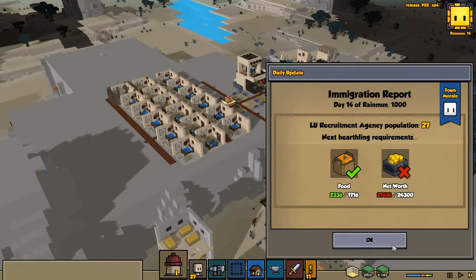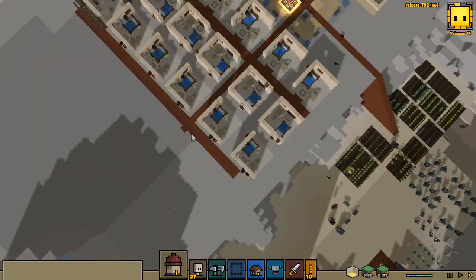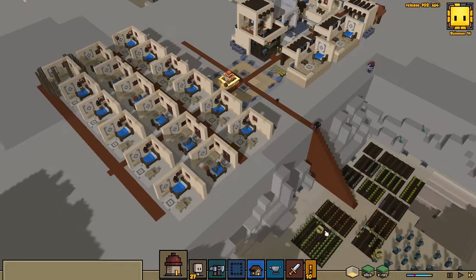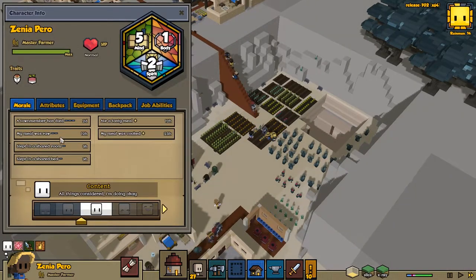Let's check the daily updates. We're just shy on net worth, but that's okay — once we have some of our buildings going up, that will be fixed no problem. Also, everybody now sleeps in comfy beds, which means the mood overall for our town is improving dramatically. Zinnia here, for example, is pretty content.